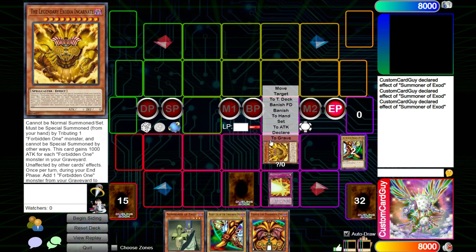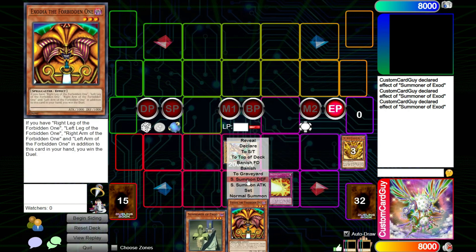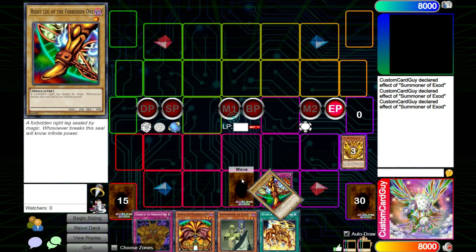And if your opponent gets rid of Incarnate through battle, then you have two draws that you would get from it because you have two pieces in hand. And of course, you still have a monster in the game.